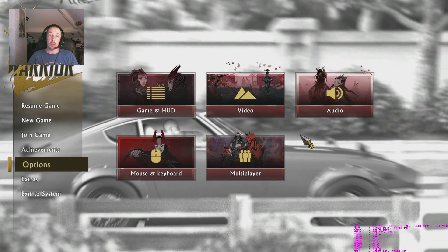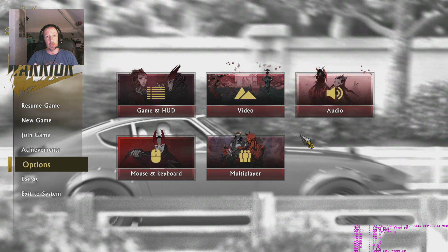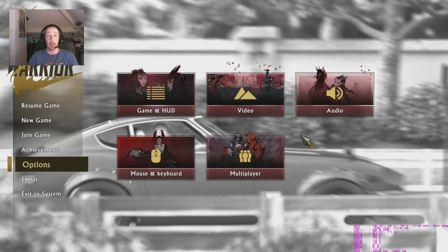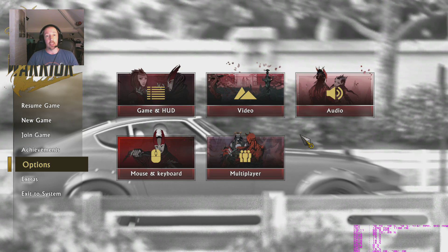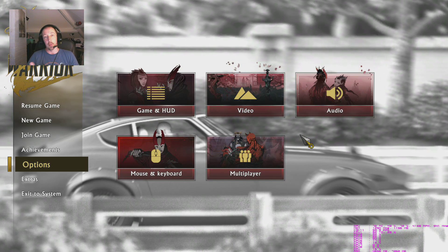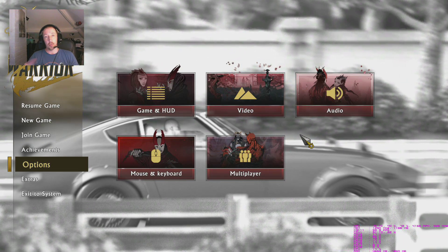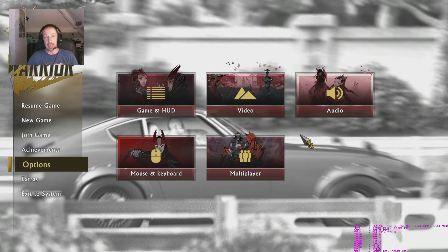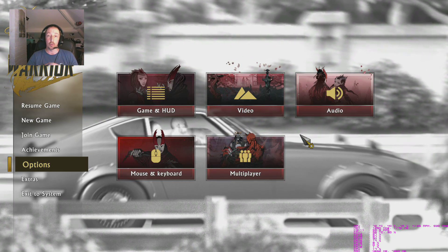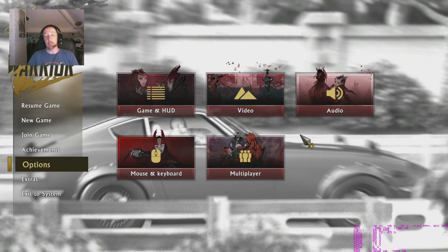I'll focus on the graphics and video settings - quite a lot to cover. We'll go through all the presets: low, medium, high, ultra or whatever they've got on there. As you can see we've got the MSI overlay running in the bottom right hand corner so we'll be able to check out VRAM usage, how well it spreads across the CPU cores, and also what we can get this game down to minimum specs.